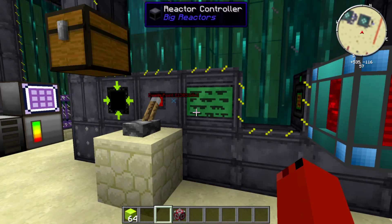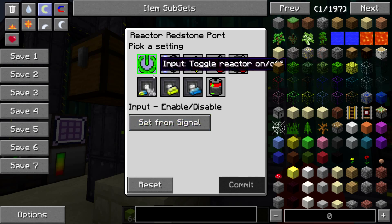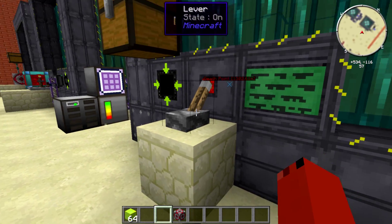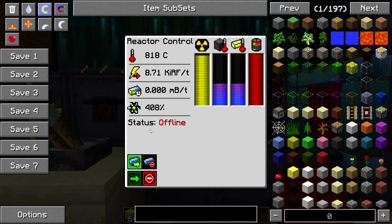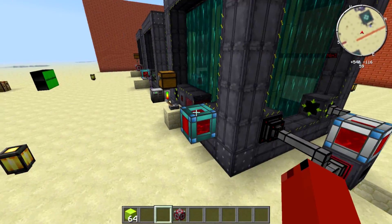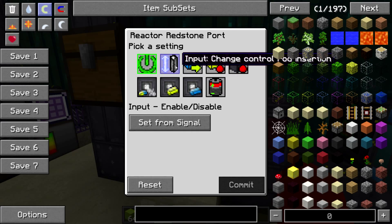Right here we have this just set on pulse from signal. When this lever's on, it will turn on the reactor and keep it running. When it's shut off, the reactor will go off. Very simple setup — there are different settings you could do for this.